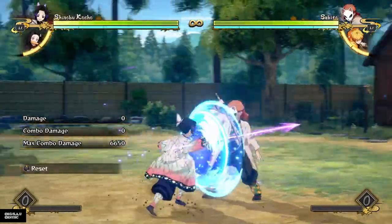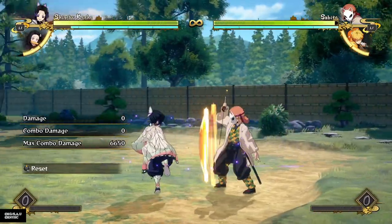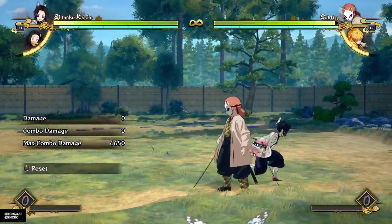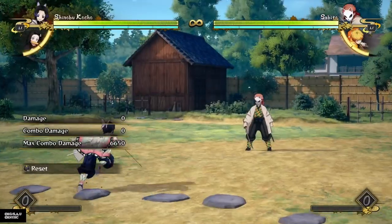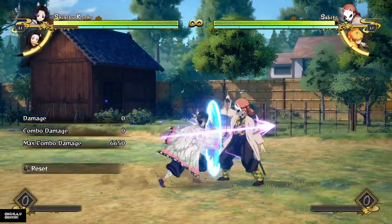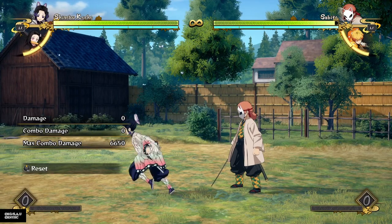Another good option is her regular special move, which is advantageous on block, and you can just go for more attacks afterward. Unfortunately it does lock you into the attack button, so even if you're mashing grab or an armored attack it forces you to do a full attack string.